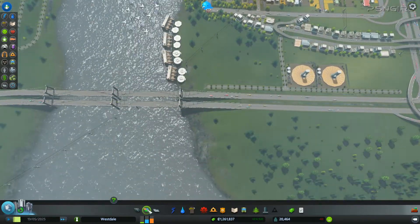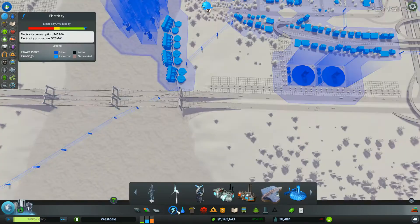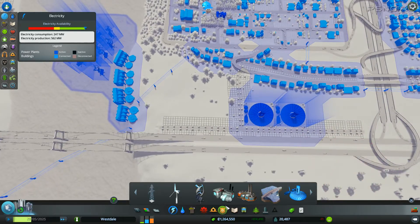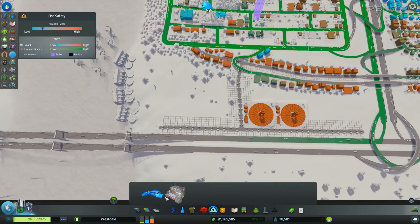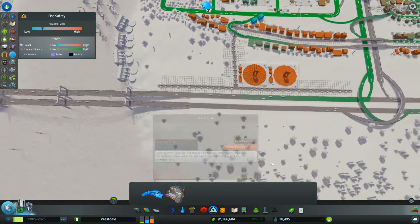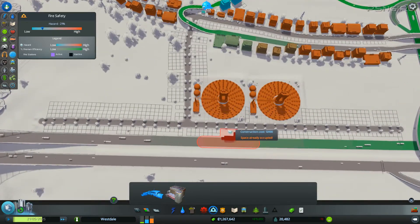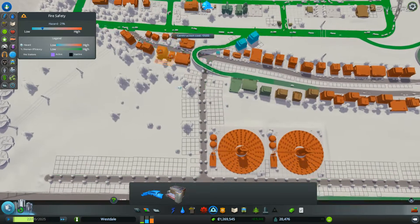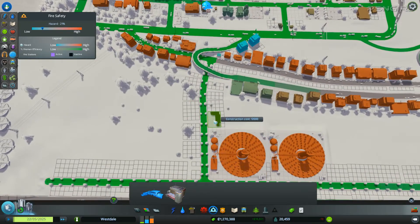And this is all connected to the grid, correct? Yes. The first thing I'm going to do is give them their very own fire station, because if this oil industry gets on fire I'm going to have a bad time. We can put it right there.